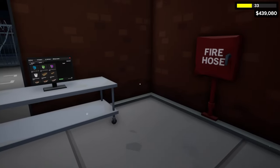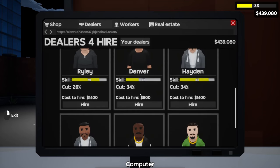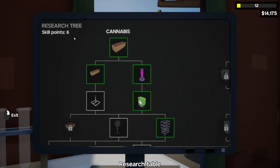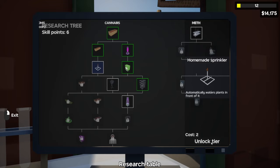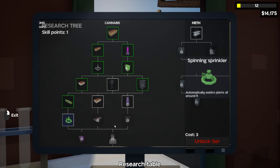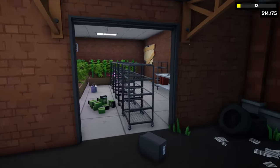One thing I forgot to mention: when you buy a new warehouse, you have to hire new dealers, and the maximum amount of dealers you can have is six. That's why I always say make sure to check the dealers for good deals. Right now we have six skill points and we're going to skip the basic fan because there's a better one further down. We're going to spend two on the homemade sprinkler, buy the two-by-three planter for one point, and buy the garden sprinkler with one point left. What we want to get to further down is the Purple Kush at $40 a gram.